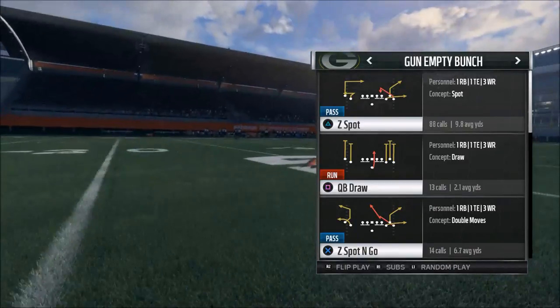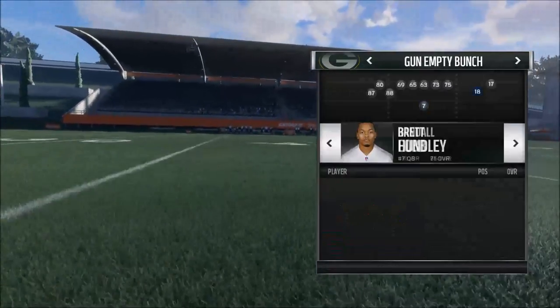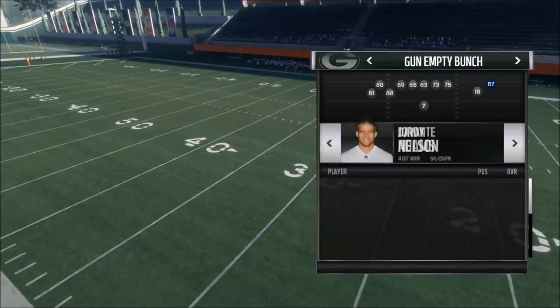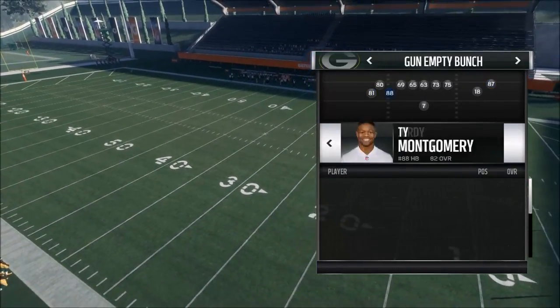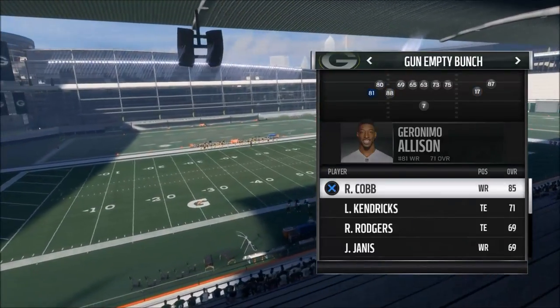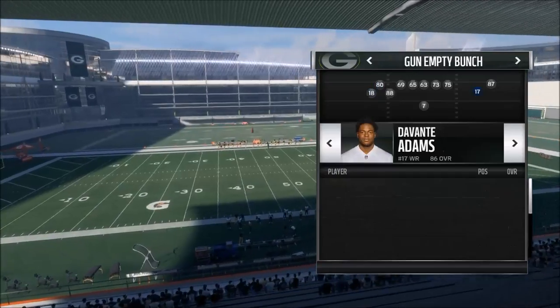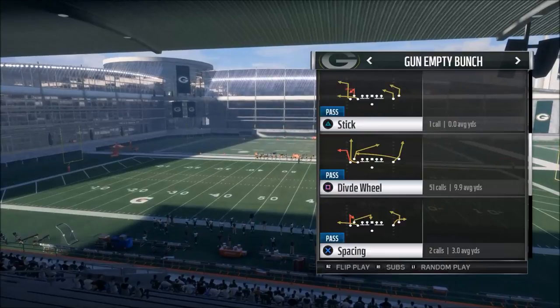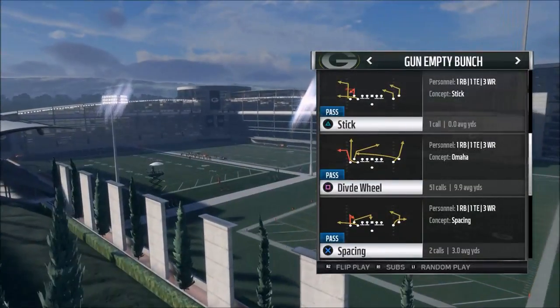Today we're going to go over a quick man beater using Gun Empty Bunch. I like to flip it, and if you're playing an online ranked game, you want to put your best route runner on the left side. For me that's Randall Cobb as my best slot receiver, with Davante Adams there as well.